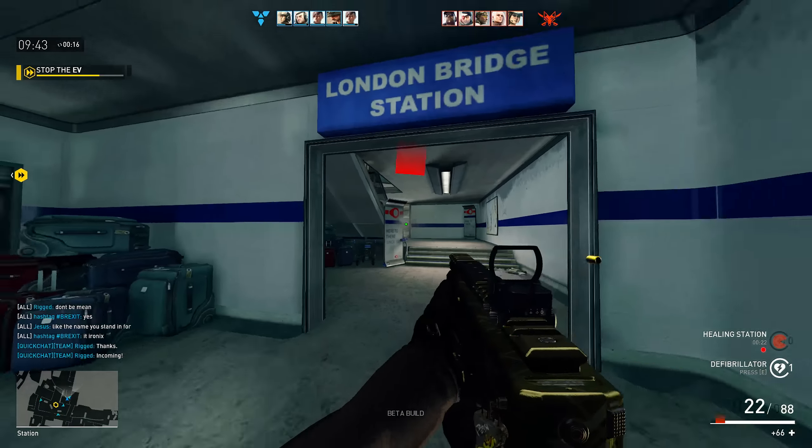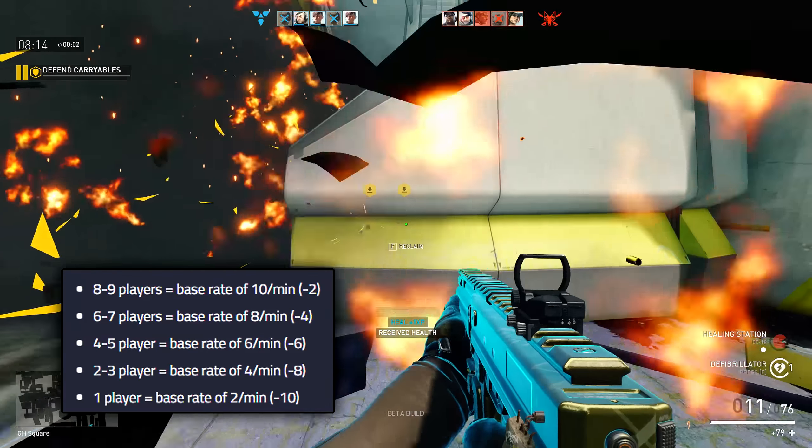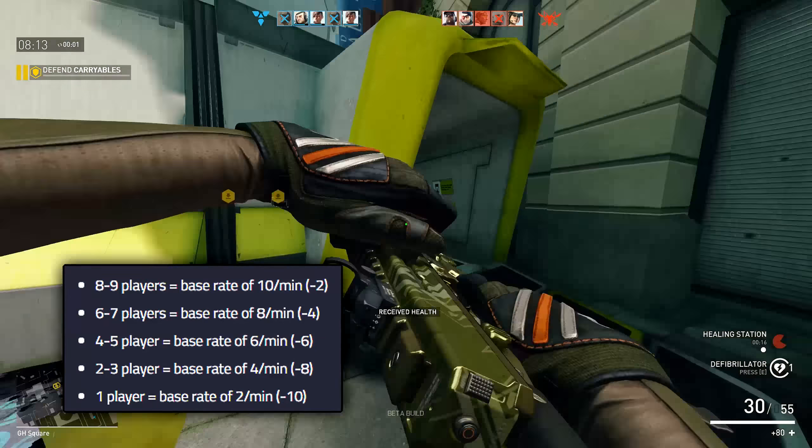To basically confirm, the base credit rate is indeed 12 credits per minute. This is the base rate for everybody and every single game mode. This base rate of 12 credits per minute is only valid if you have a server with 10 or more players. If you have eight or nine players, you need to subtract two, so you have only a 10 base rate.